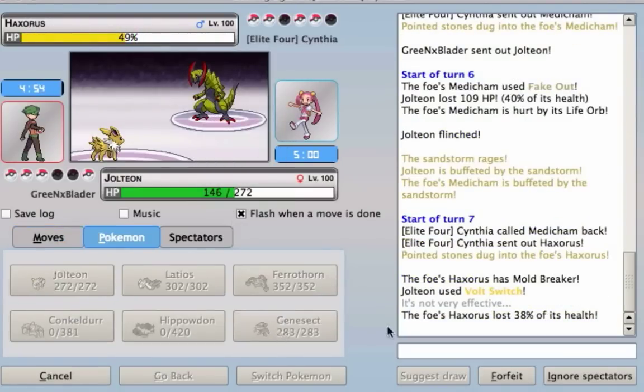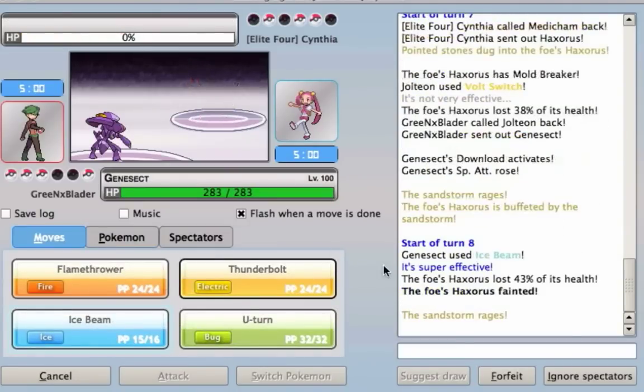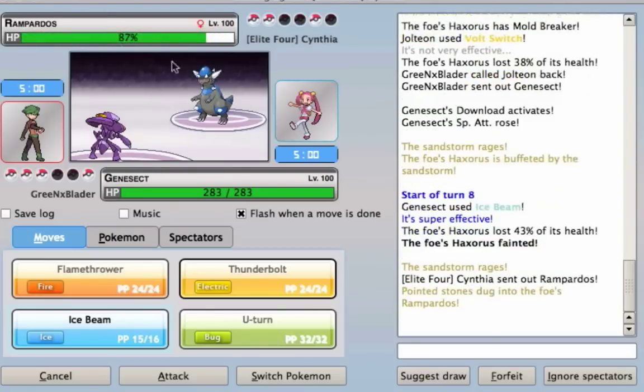Checking what type it is — it's obviously a Dragon-type. I switch out to my Genesect. My opponent does not see the Ice Beam coming at all. Kill the Haxorus, and the opponent goes out with the Rampardos.